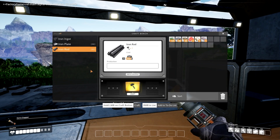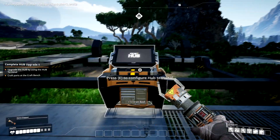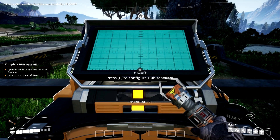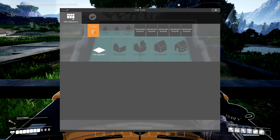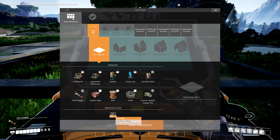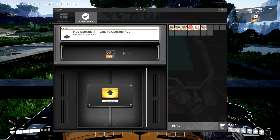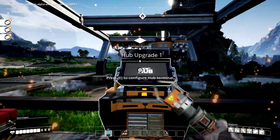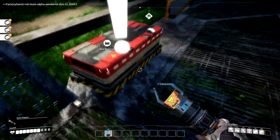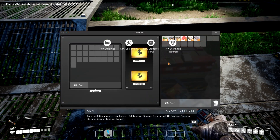So I'm going to go back in here, grab some iron rods, and build 10 of them — one, two, three, four, five, six — there we go. Then I'm going to go to the hub terminal. Select milestone, hub upgrade — okay, there we go. We just upgraded!